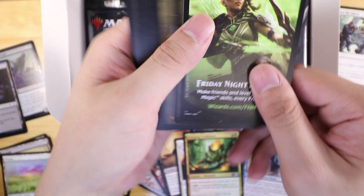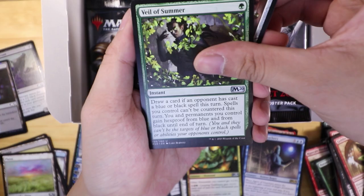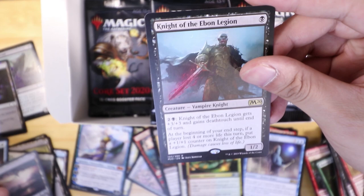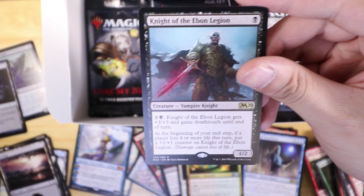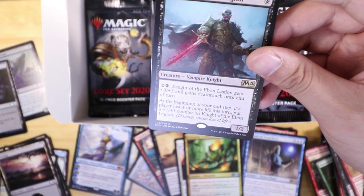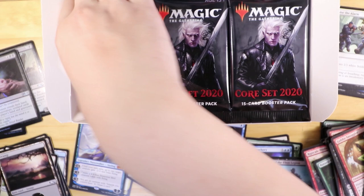Pretty surprised we got her — hoping we get Chandra as well. A couple of reprints here and here we go — Inspiring Blade, Veil of Summer, Scholar of the Ages, and Knight of Ebon Legion. This guy's played a lot inside vampire decks. For three mana he gets a three-three and death touch at end of turn, and he only costs one to play. At the beginning of your end step, if a player lost four or more life that turn, put a counter on him — so he scales fairly well.